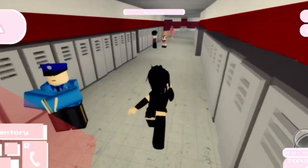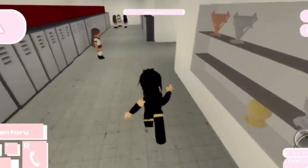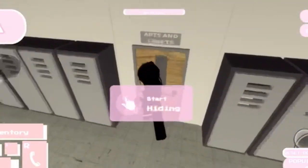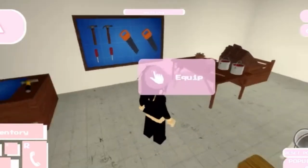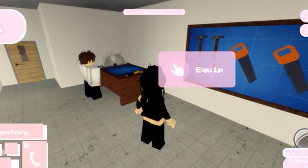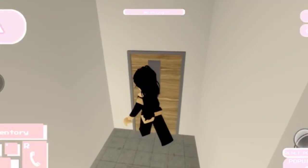Let me go ahead and show you guys which classroom we get it at. This is the classroom we need to be in. As you can see, Oliver is here with the teacher. Usually I come here when I want to get an axe or something, but today we need the screwdriver on the wall — not the axe. I'm gonna grab the screwdriver. Now let's go downstairs and make our way all the way up to the rooftop.